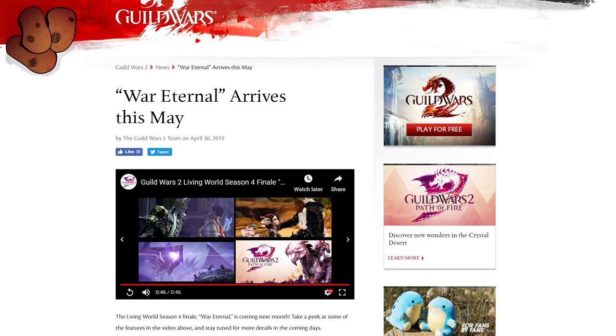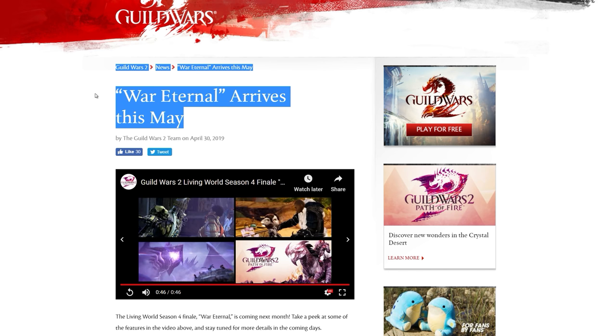This is a big release for a couple of reasons. Number one, it's the finale of this season — we've got higher expectations for the content and story. But also, it marks when the final Generation 2 legendary is added to the game, a process that started way back with Heart of Thorns. The devs have saved the best for last — the greatsword. In this trailer they've revealed the new legendary GS, some other features, and a more tangible release date: arriving in May.